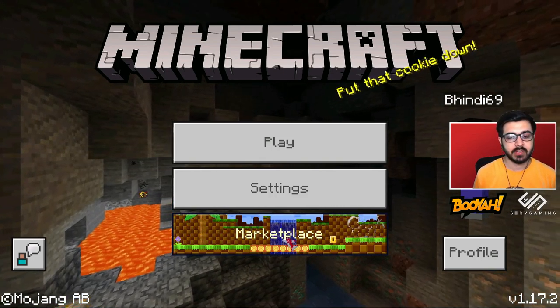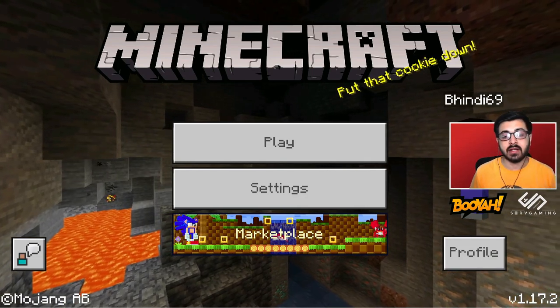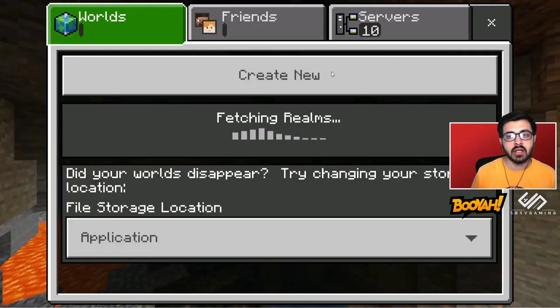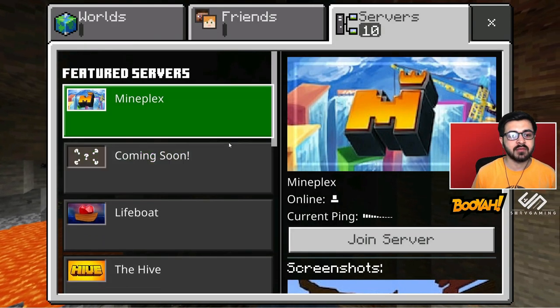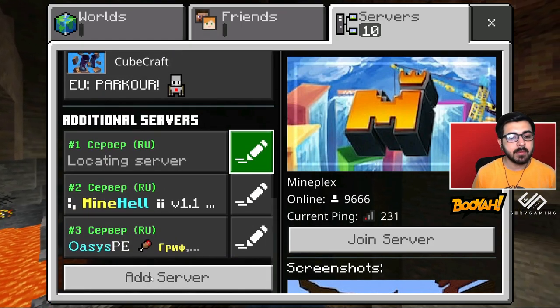This is your screen on your phone, which is Minecraft. So just click on the Play button, go to Servers. When you go to Servers, you have to scroll down — there will be an option: Add Server.